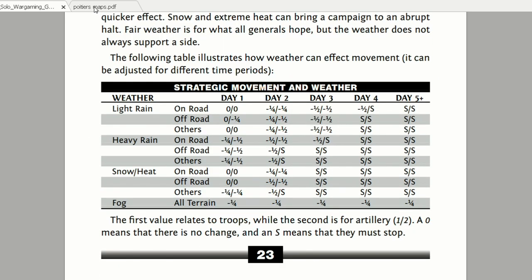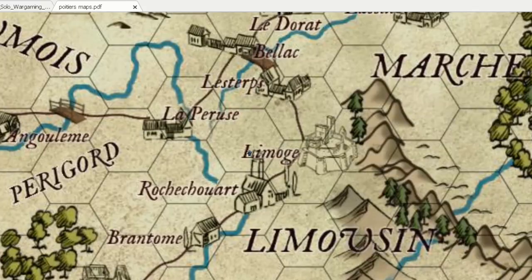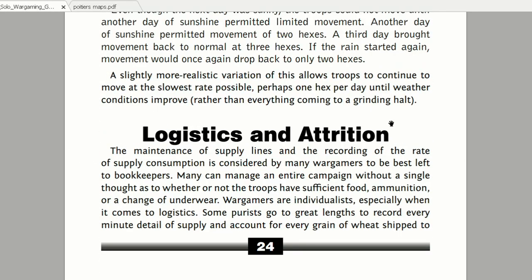This strategic movement with weather is quite interesting. For my campaign I was also planning to move infantry two hexes, but with bad weather you may only move one or two hexes depending on conditions. We'll see about this. Logistics and attrition is another very interesting section.